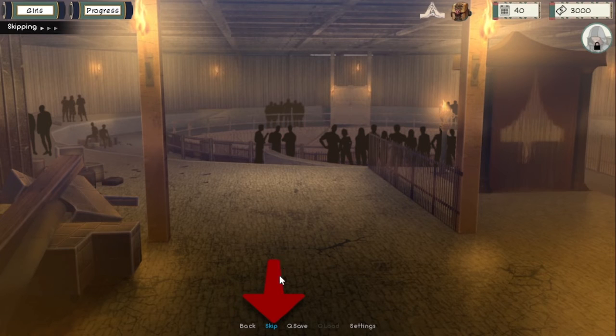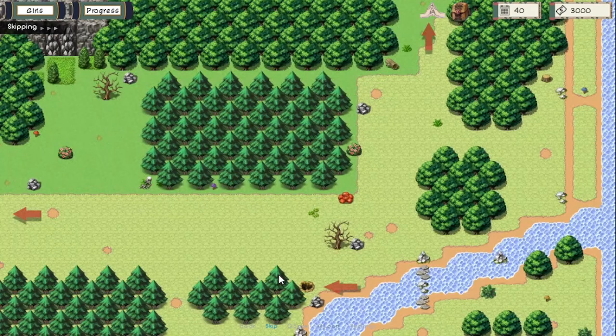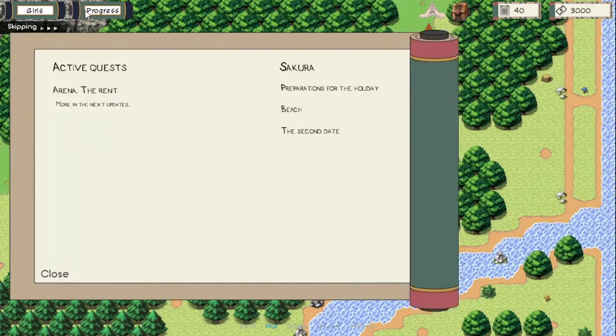You can also do the main missions in the forest, new training with Eno, a new Karin event, as well as new clone fun with clones.